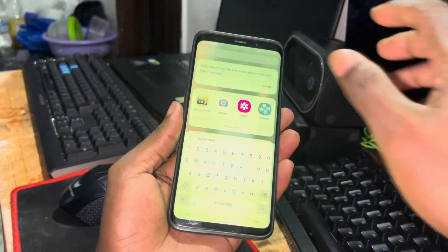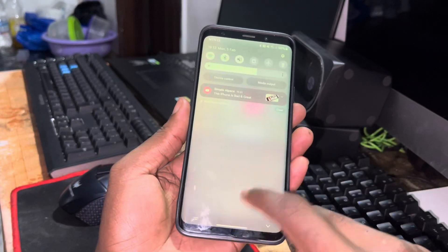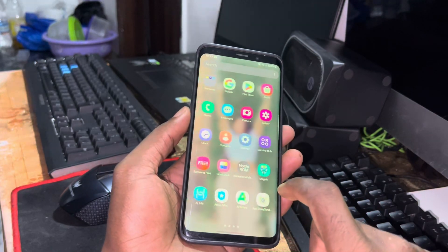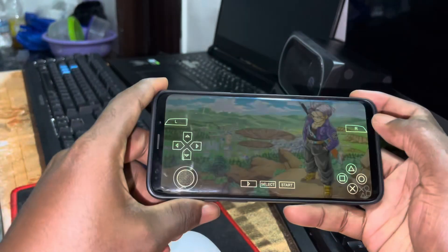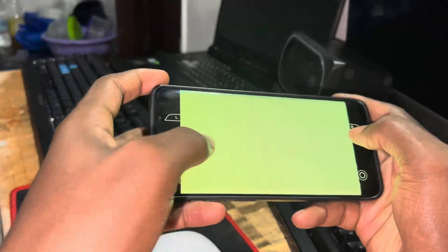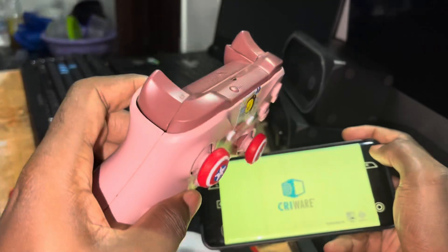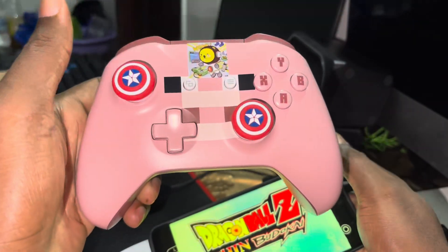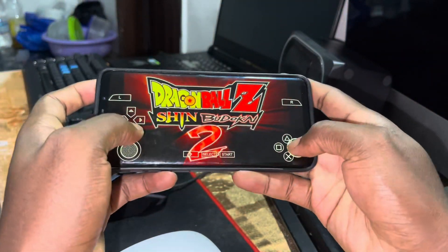When you enable dark mode, this is how it becomes. I have even a PSP emulator installed to play PSP games and everything works. You can also connect your controller — your amazing and beautiful controller — just to play games.